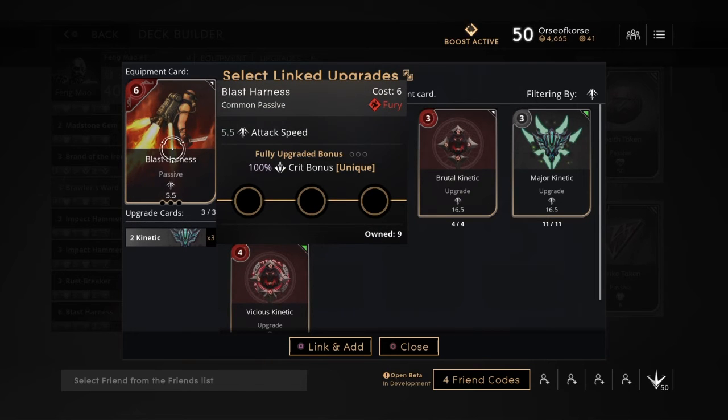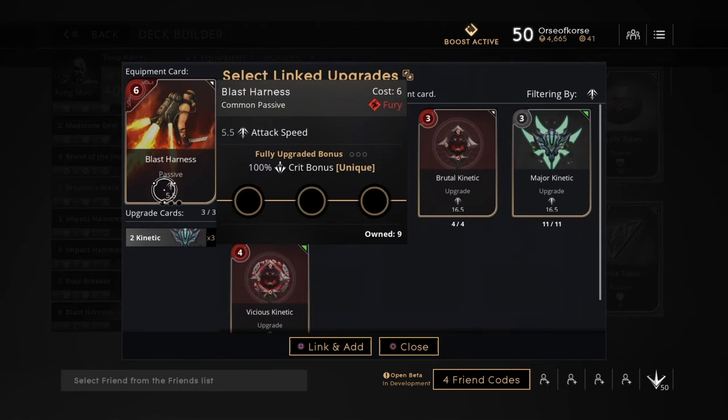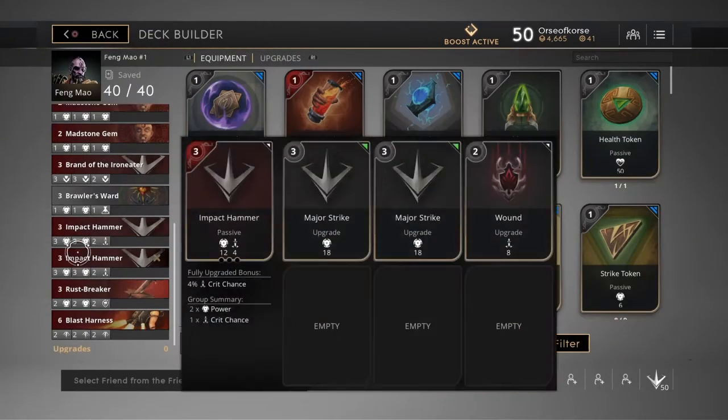The last card I go with is the Blast Harness. The only reason I build this card is for the 100% crit bonus. It gives 5.5 attack speed and 100% crit bonus, and I equip it with 3 attack speed cards. That rounds out the deck.